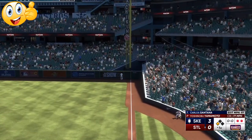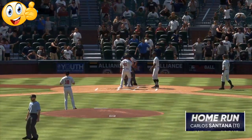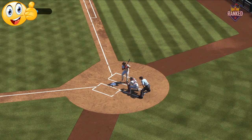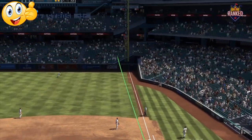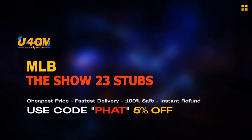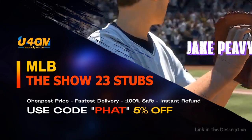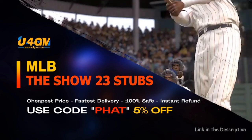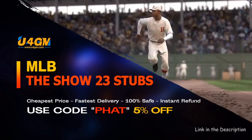Pay attention to this video, watch it over and over again. And if you need millions of stubs for super cheap, check out my sponsor — U4GM. All the information and the discount code are down in the link in the description. The fastest and easiest way to complete collections and get the best cards in the game.